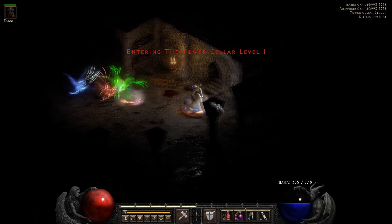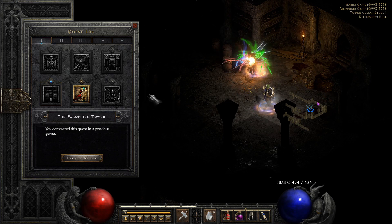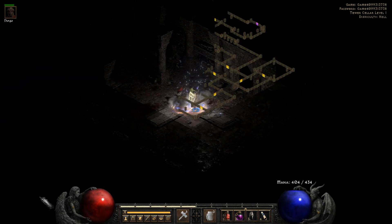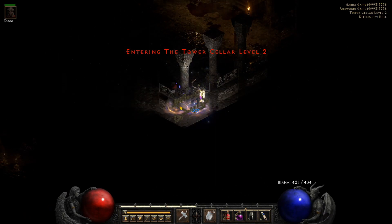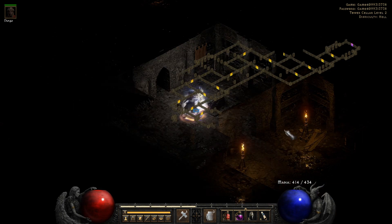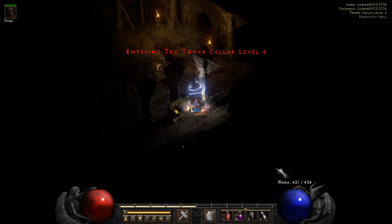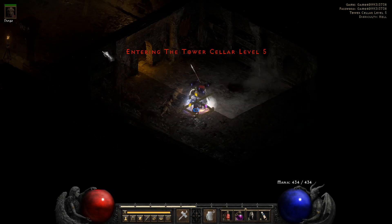When you get in the Tower Cellar, we're looking for the Countess. The Countess is in Act 1 at the Forgotten Tower, and she drops the Key of Terror. We're going to need three of each, so we need three Keys of Terror. I always recommend just going down - if you go down you'll eventually hit a wall, then just follow the wall. It seems like it spawns more towards the bottom of the levels. Just do that for every single level until you get to level five. We did two levels already just by going down, and here's the third level going to the fourth.